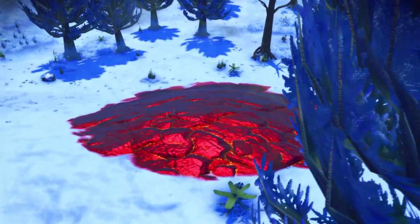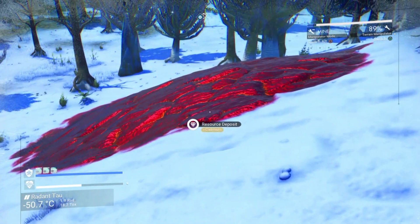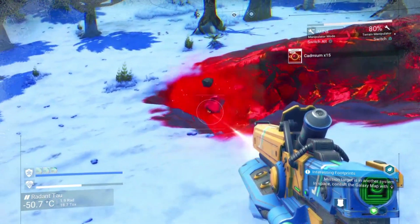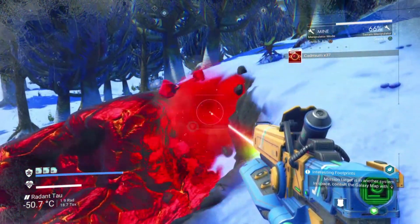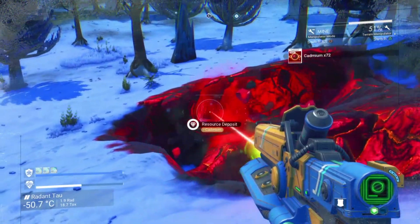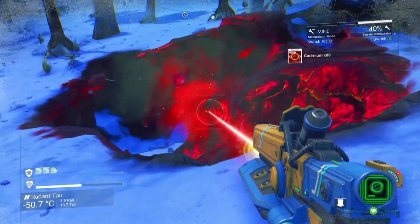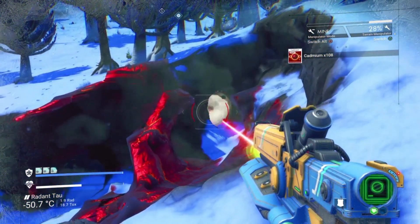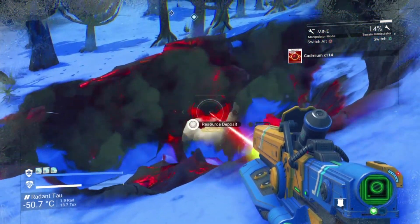You're going to need your terrain manipulator to mine it out as usual, so let's get started. Cadmium has quite a few uses — it's probably one of the more useful resources you can get. It's system-specific, so we're looking at red systems for this one. It's used to refine chromatic metal, and it's also used in your hazmat gauntlets, your mind arc, a lot of the exocraft modules, the sigma freighter warp drive, warp shield, and their upgrades.